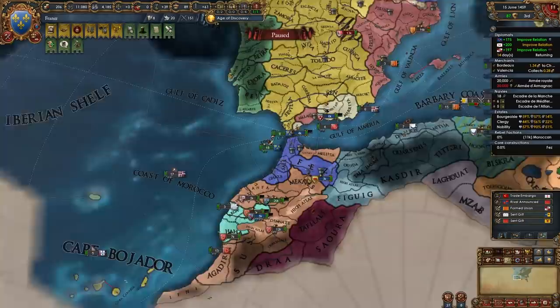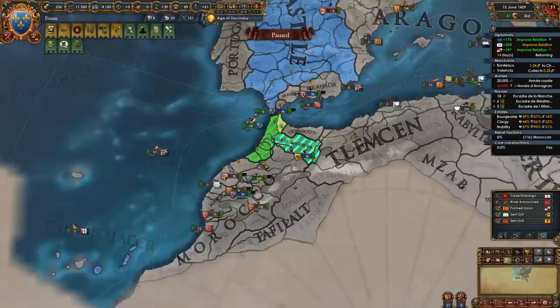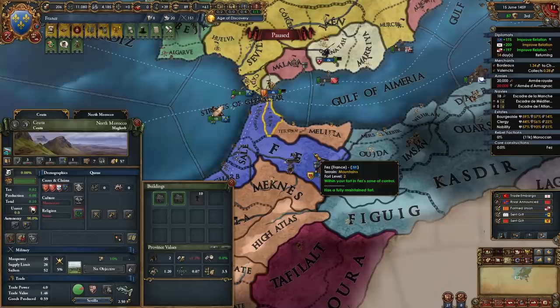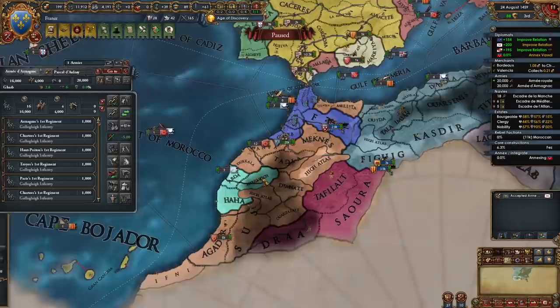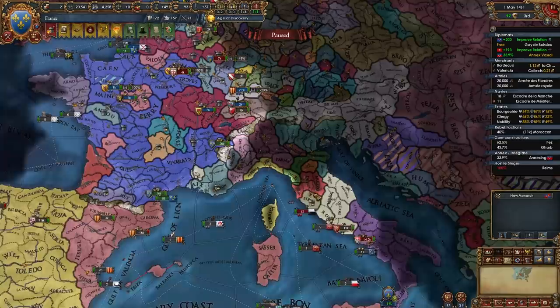That's your first war with Morocco done. Once you've taken those provinces, immediately add them to a trade company — mainly the Sevilla one for some and the Safi one for others — so we won't care about religious disunity. You'll have three forts; delete the two unnecessary ones and keep the one in Fez, which is one of the most annoying forts in the game with a very wide zone of control. You could also release the nation of Fez, but for this guide I don't really recommend it — it's optional.